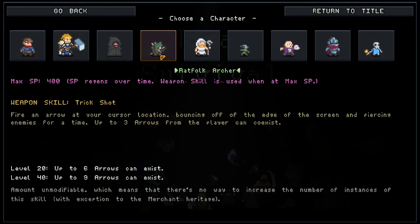The Rat Folk Archer is the fourth character, so its SP cost is going to be 400 for its weapon ability, which is called Trick Shot. Basically you're just going to be firing off an arrow towards wherever your mouse or cursor is, and it bounces off the edge of the screen and pierces enemies. You can have up to three arrows at the same time, and if you ever shoot a fourth one, it gets rid of the arrow that has been alive the longest, so you're able to keep arrows up as long as possible. At level 20 and level 40 you get up to nine arrows.